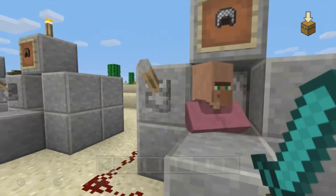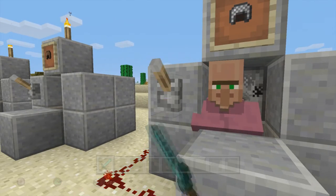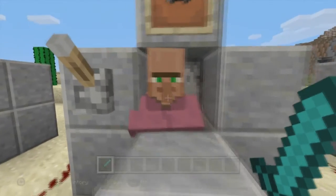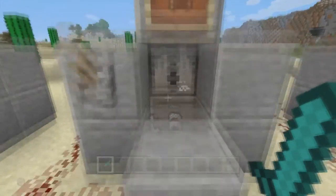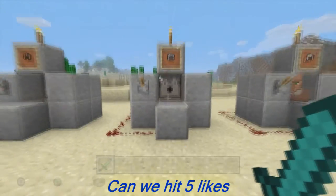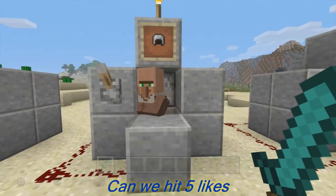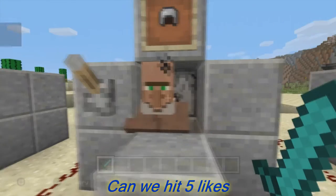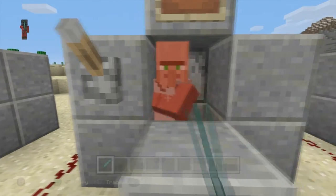Next up is chain. I know you can't get it easily, but I just want to see how many hits it takes for the villager to die: one, two, three, four. The chain armor is now placed on him. Let's see how many hits he'll take: one, two, three, four. Four hits on the chain armor.